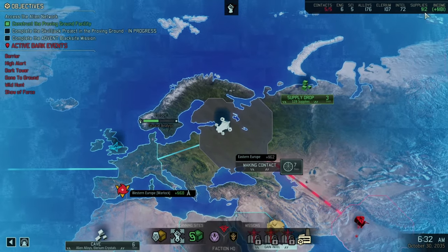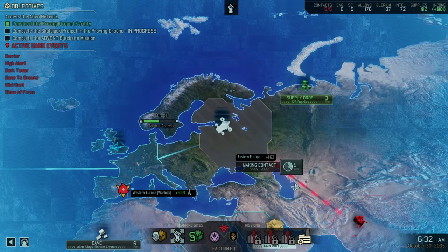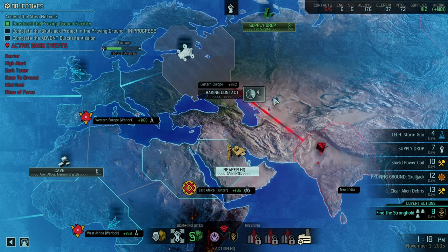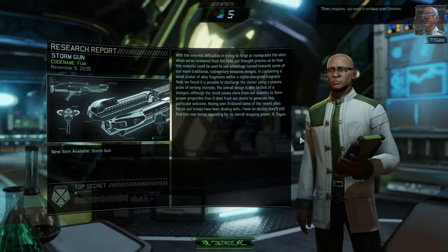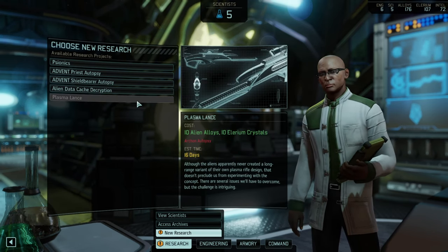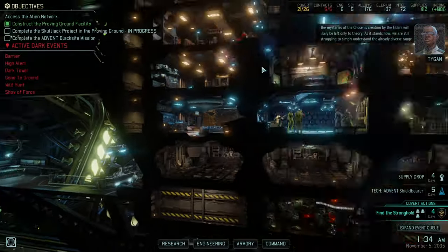We got decent intel, great elerium and alloys, but we just don't have income. It's Operation Witch Hunt for the third time — something is not right and I can't even select options here. There's no reward, nothing — Confirm doesn't do anything, Ignore doesn't do anything. Those missions typically have really good rewards. Priest, Skilled Shield Bearer wouldn't be bad, but we don't have Archons yet. Get some more intel physically but let's stick with the Shield Bearer first — that'll allow us to get armor.